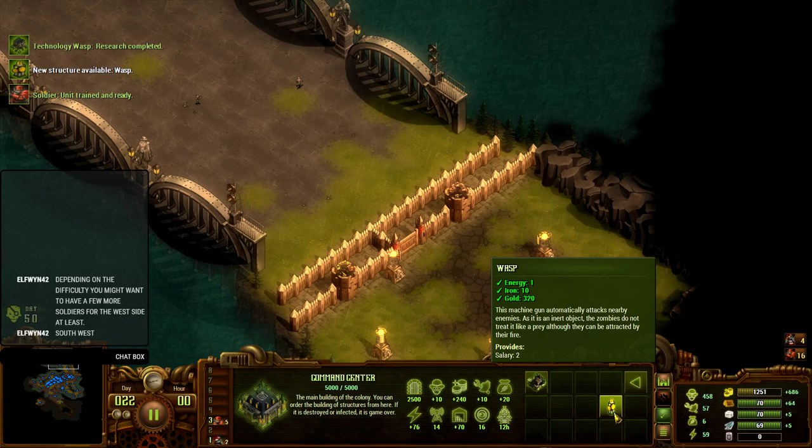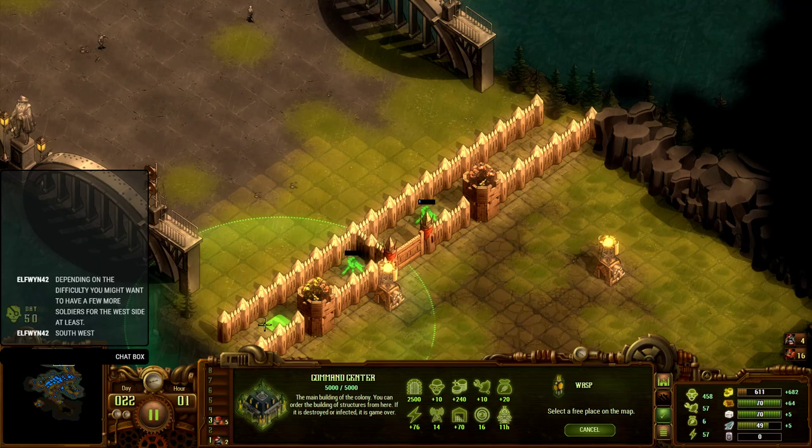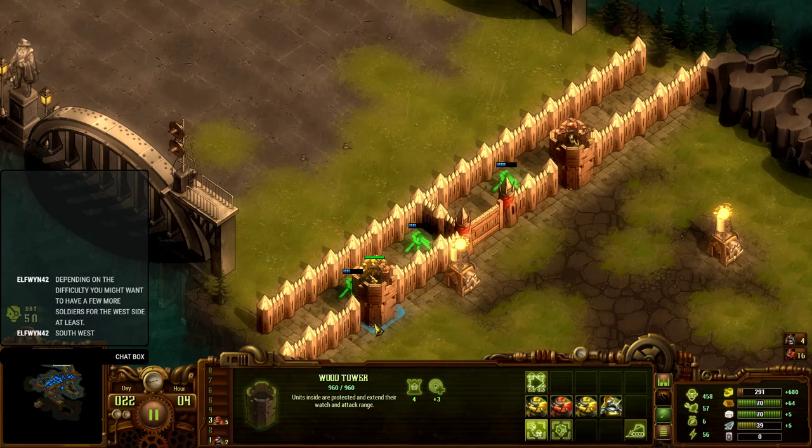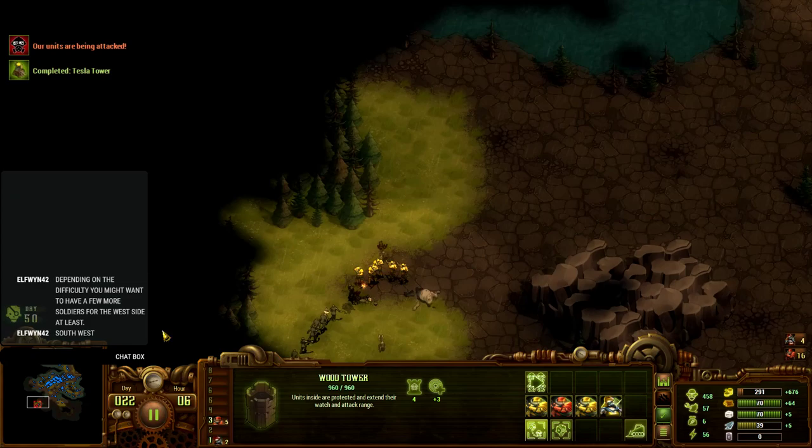The wasps cost 1 energy, 10 iron, and a bunch of gold. Eventually I want to be manning this whole line with this stuff, but for now I'm going to go with just a couple to boost the firepower that these soldiers have. I just hope that these things complete before then so they have a bit more firepower available.